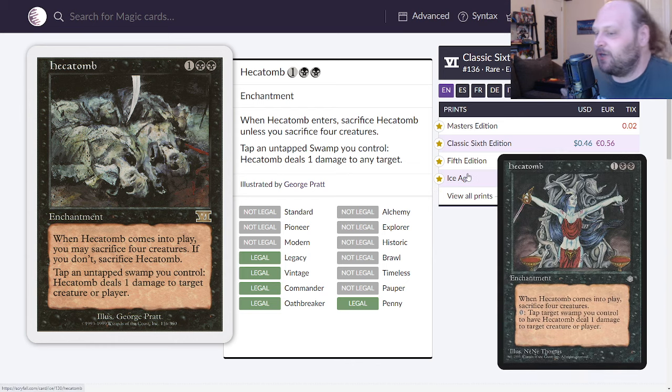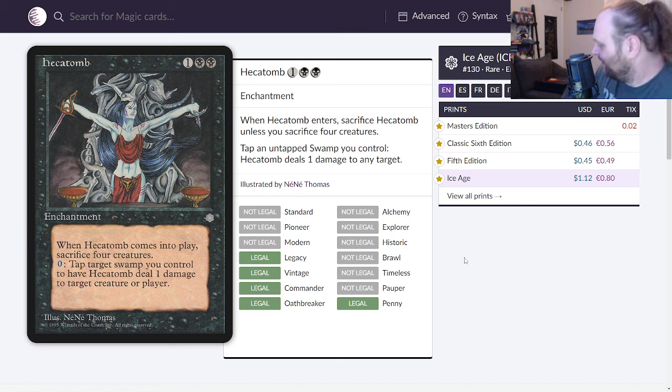First card of the day is Hecatomb. I love Hecatomb. This is originally printed in Ice Age and for some unknown reason it is only one dollar to purchase. It's three mana — one and two black — for an enchantment. When it comes into play, sack four guys. The oracle text reads: tap an untapped swamp you control to have Hecatomb deal one damage to any target. Tap a swamp, deal damage to any target.